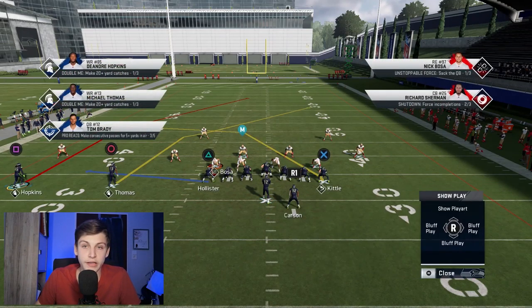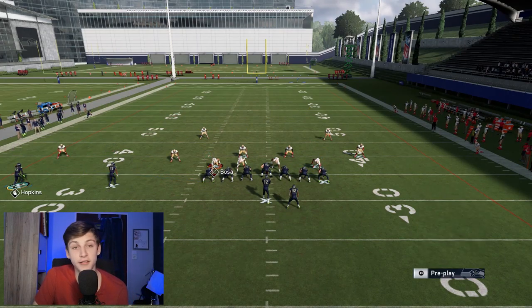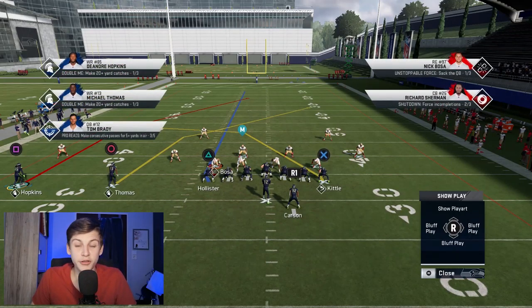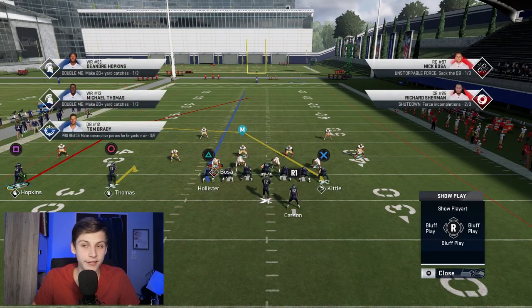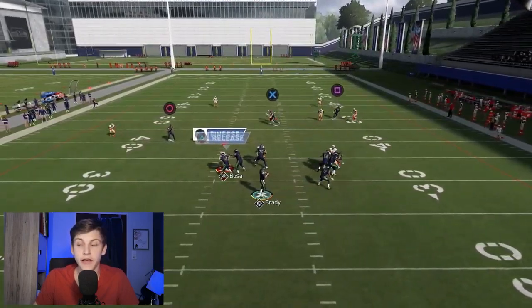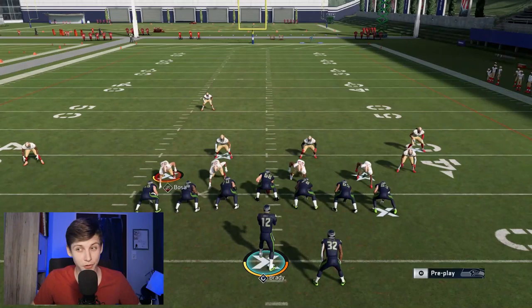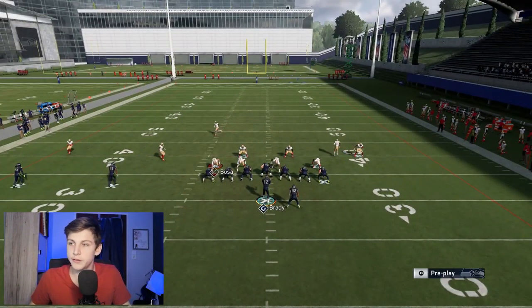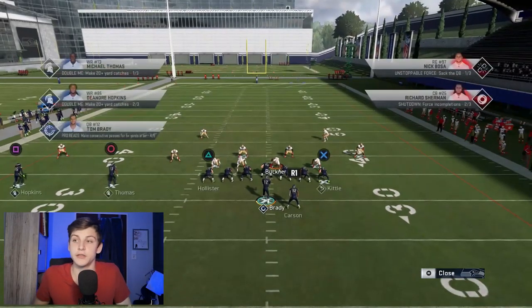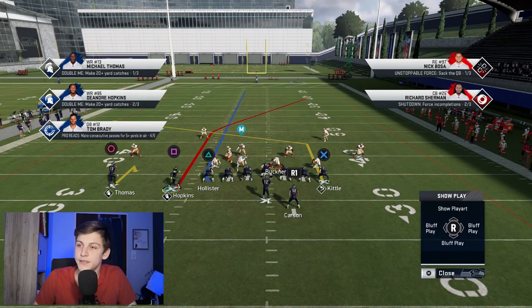For PA Post Shot, I'd recommend getting a tight end with Tight End Apprentice chemistry and one receiver with Solid Apprentice chemistry, or a Hard Run Mastic quarterback. Block the running back, put Hollister on a delay fade, hitch the circle receiver, put Kittle on a post, and motion snap Hopkins across. You can hit that post route turning into a corner out in a nice little window — really powerful.